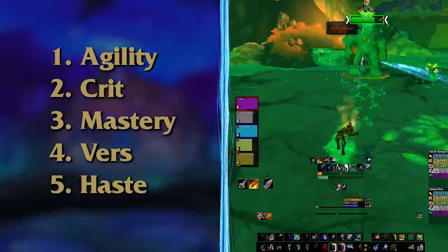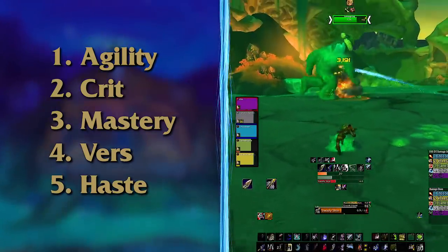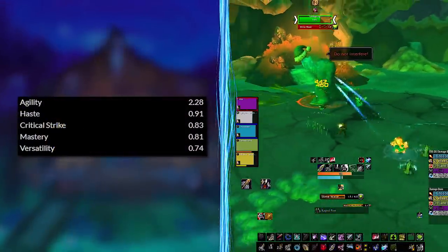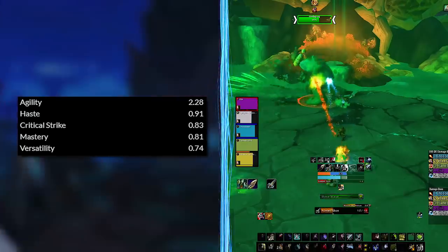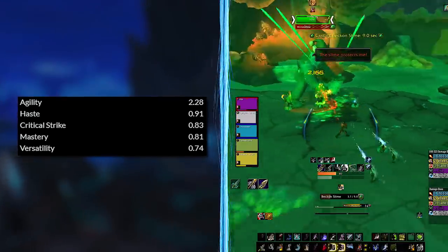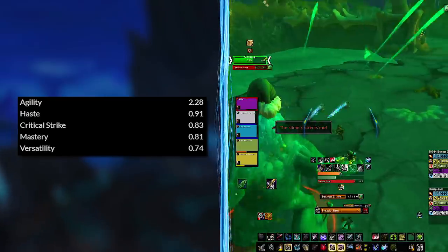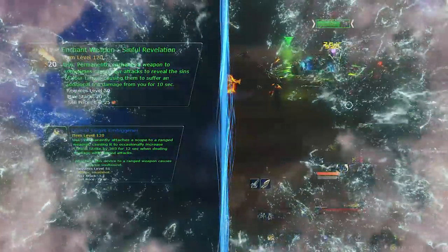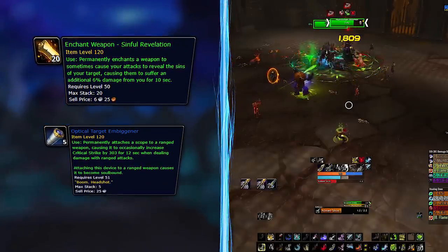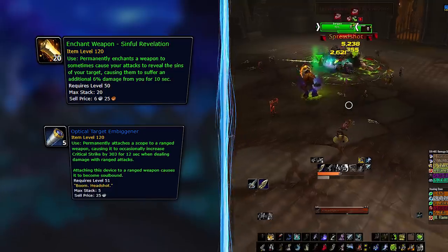To give a better idea of what it means to have the best setup: once you get a bit of gear, your stats can change significantly. These are currently my stat weights and you can see haste skyrocketed to the top because I have a lot of gear with crit and mastery and almost no haste. For enchants, your weapon has two options: Sinful Revelation is the raid version, mostly excelling at single target damage output.